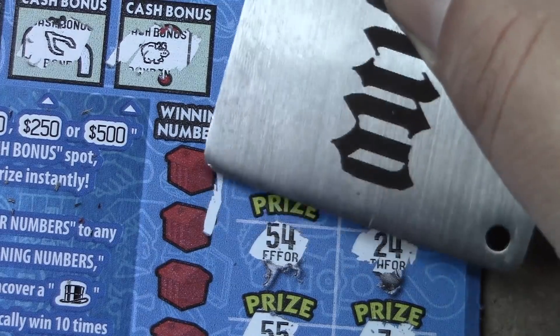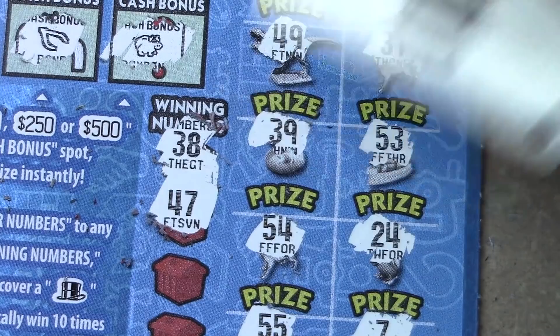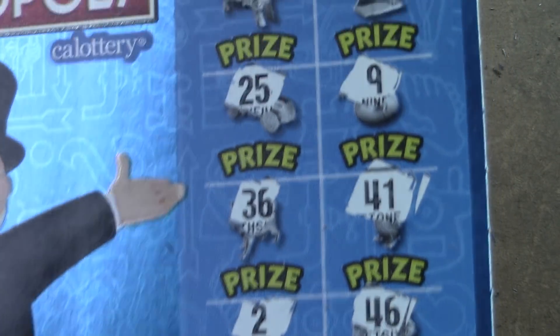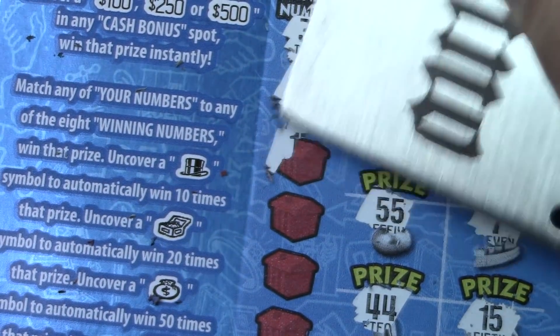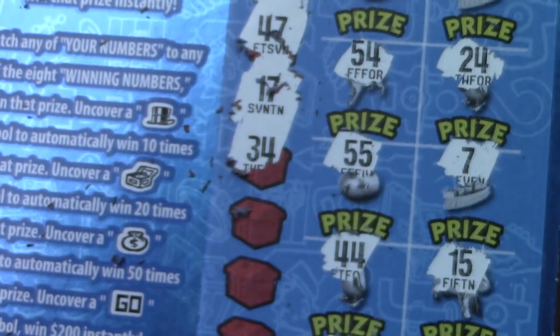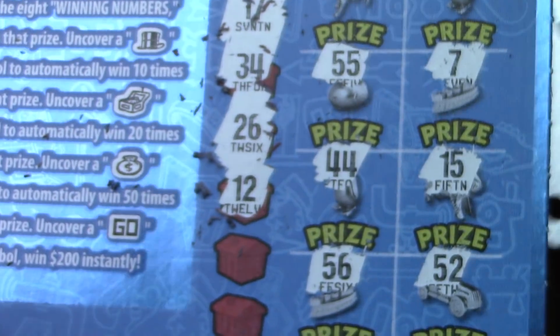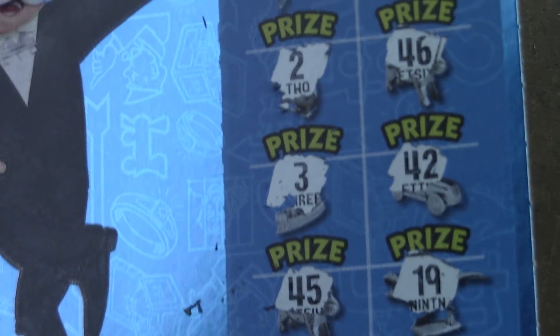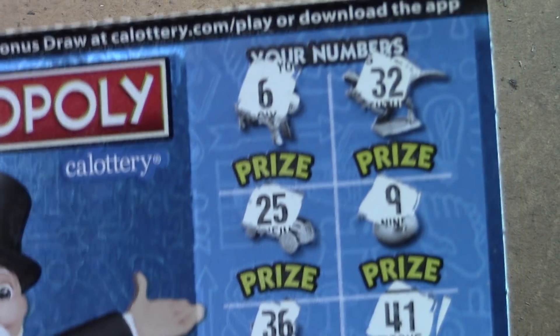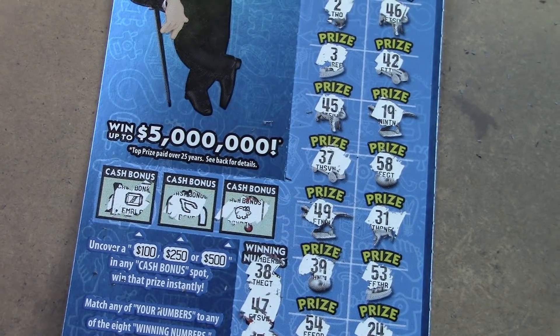Winning numbers are 38 and 47 — nope and nope. Next: 17 and 34 — nope and nope. Then 26 and 12 — nope and nope. Last two: 51 and 16 — don't believe we had either of those — nope and nope. Ouch, we didn't have a good session today. The new monopoly tickets aren't treating us bad, but they're not treating us good either.